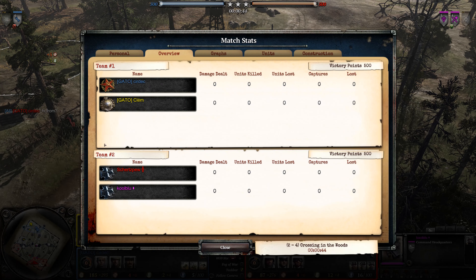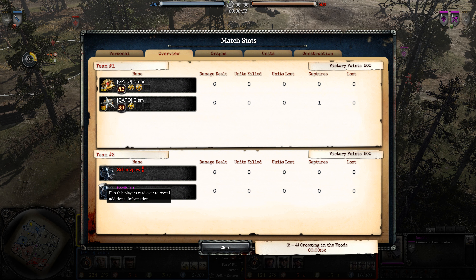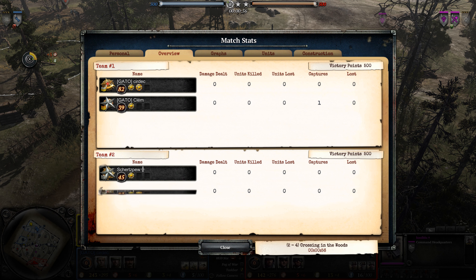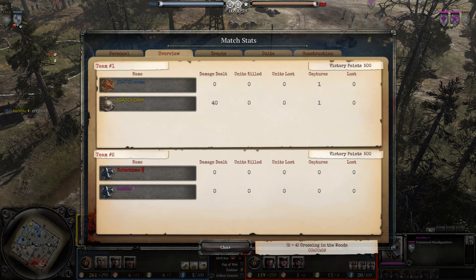This is a 2v2 on Crossing in the Woods. We have Kubloo and Shirtzpew versus Clem and Sirdrick. Let's double check ranks — about even, I would say. About even in play time.